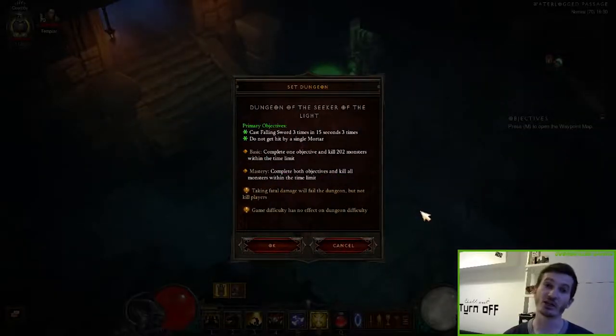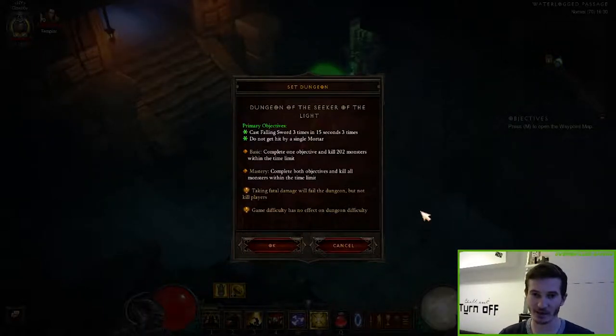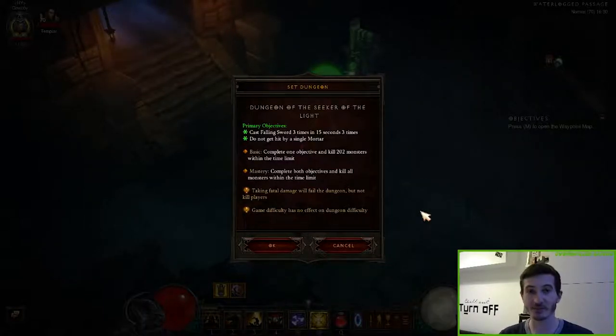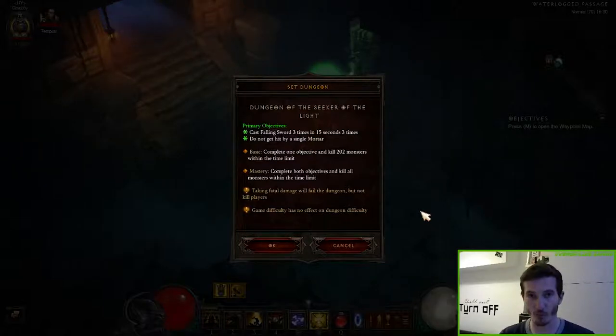To master this Set Dungeon we have to complete two objectives and we have to kill all the monsters within the Set Dungeon. Our primary objectives are: we have to cast Falling Sword three times in 15 seconds and we have to do this three times in the Rift. Our second primary objective is we cannot get hit by a single Mortar.